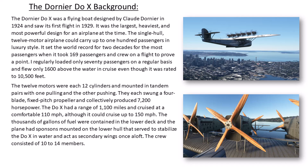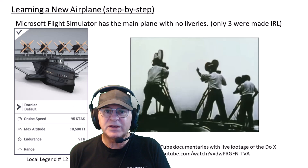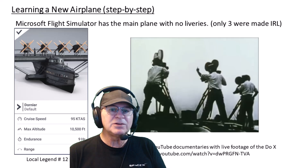The crew consisted of 10 to 14 members just to manage the thing. In Microsoft Simulator, the main plane doesn't have any liveries. In real life, only three were actually made. The first legend we covered was the Spruce Goose — the Howard Hughes Spruce Goose, which made only one. How do they make history? Well, they successfully worked. This thing did go around the world and took passengers all over the place who could afford it, because it was certainly an expensive way to go. Here is some YouTube live footage of the real thing in action, with cameramen from back in the day.